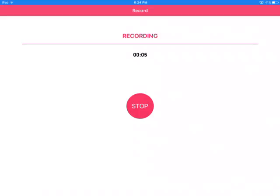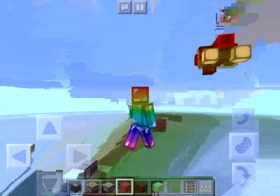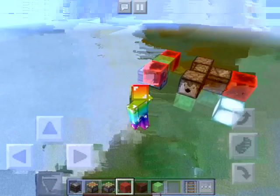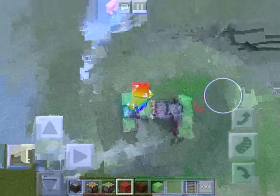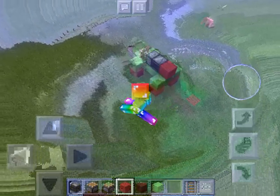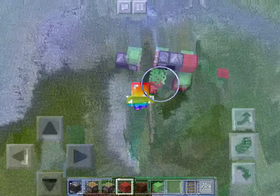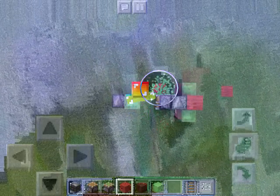Hey guys, today I am going to be showcasing my moving car. It can also be formed into a plane, which was up here but then I broke it. So let's go towards this moving car. All you have to do is place a block right here and you see it starts moving. I can only get it to move for — oh, that's why it's broken, I can't have these there.